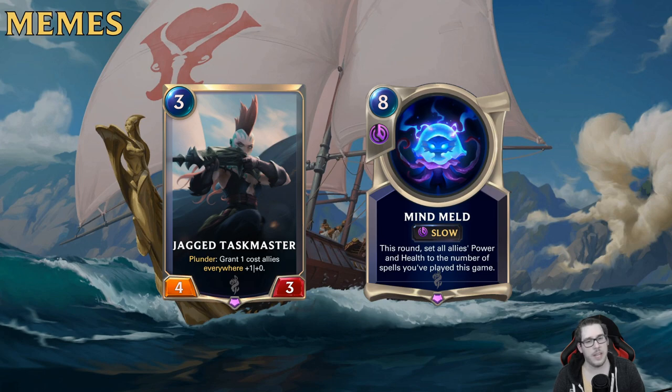I wouldn't necessarily craft Siren or Dreadway right now, but if you want to brew go ahead. If you're fully free-to-play and need to min-max resources, wait and see how the meta develops. Then there's meme tier — not seeing any play. Between Mind Meld and Jagged Taskmaster, if I had to bet on one seeing play, I'd say Mind Meld, because in an Ionia deck it's just too strong an effect to see nothing.